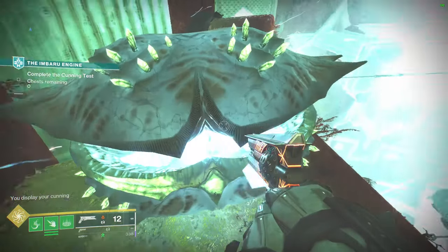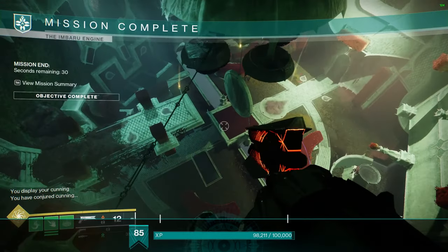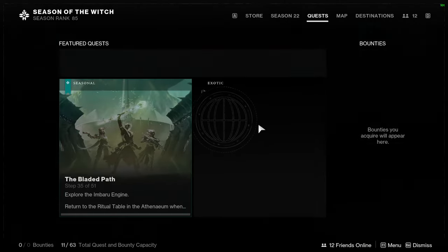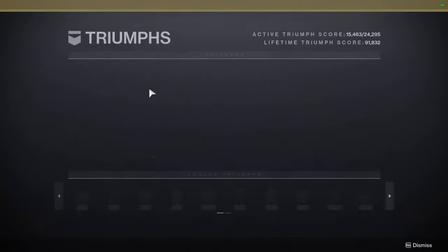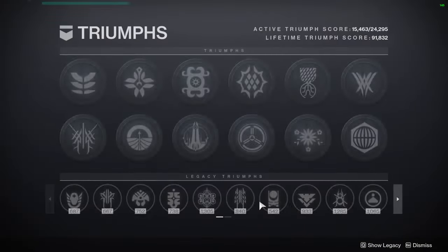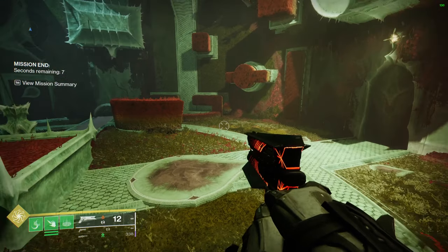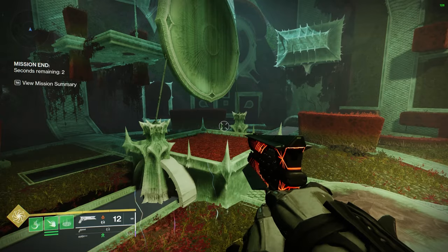And as you can see we're done — we've conjured cunning, completely 100% finished. I do want to mention there is nothing for this seal or triumph page where you have to complete this perfectly. But if you don't want to keep dying and you want to actually understand this puzzle, this is the video for you. I hope this helped, I hope this was enjoyable, and I'll see you next week for the next Embaro Engine test.